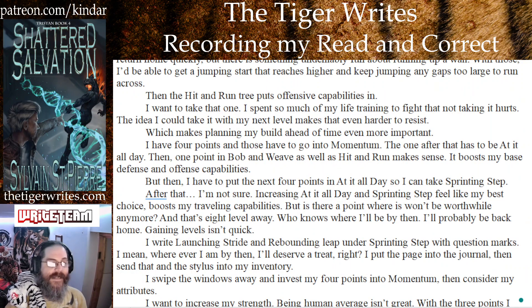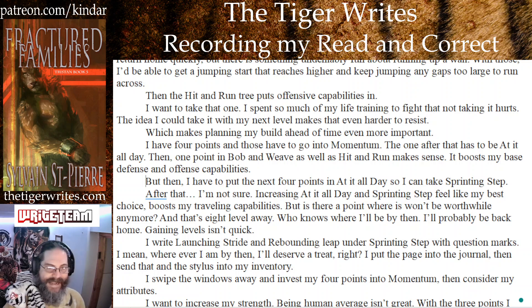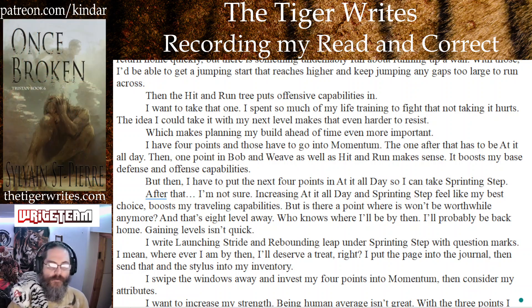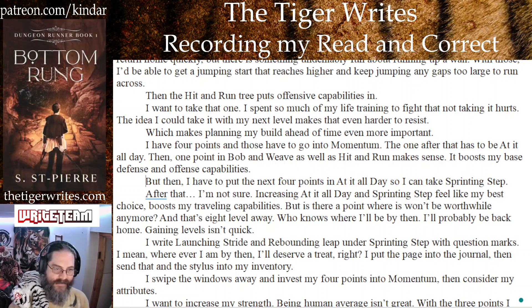The idea I could take it with my next level makes that even harder to resist, which makes planning my build ahead of time more important. I have 4 points and those have to go in momentum. The one after that has to be added all day, then 1 point in Bob and Weave as well as hit and run — it boosts my base defense and offensive capabilities. But then I have to put the next 4 points in added all day so I can gain sprinting step.